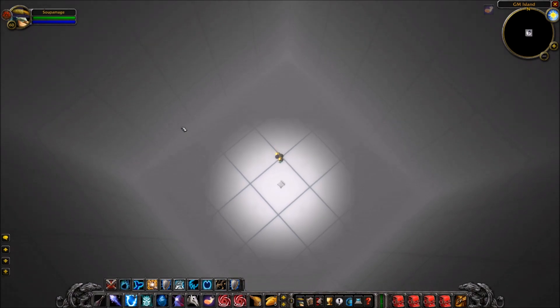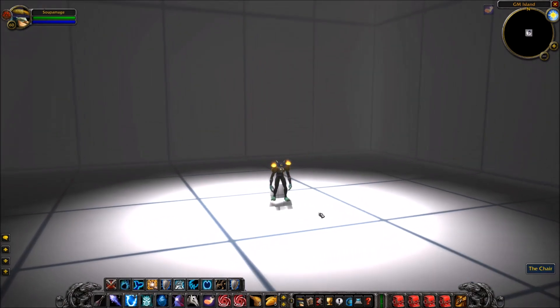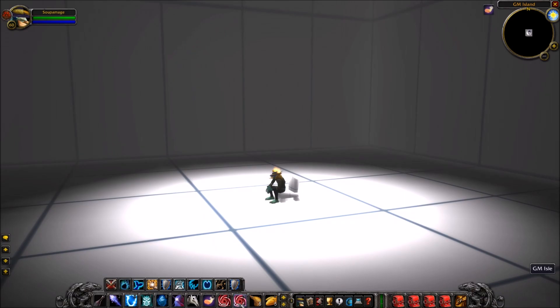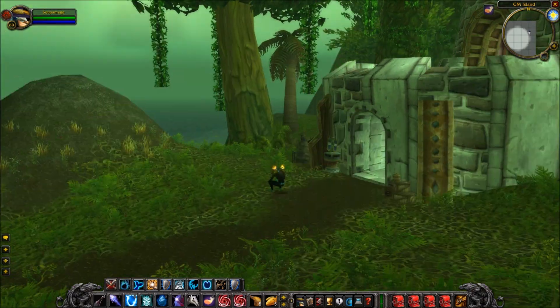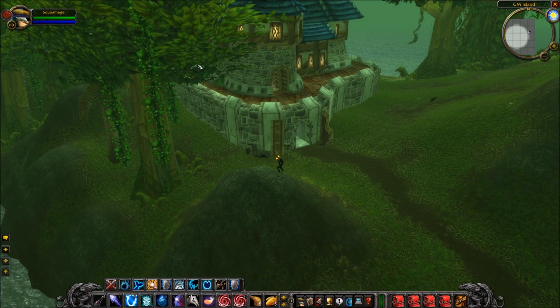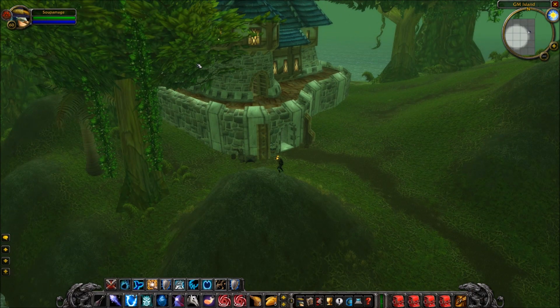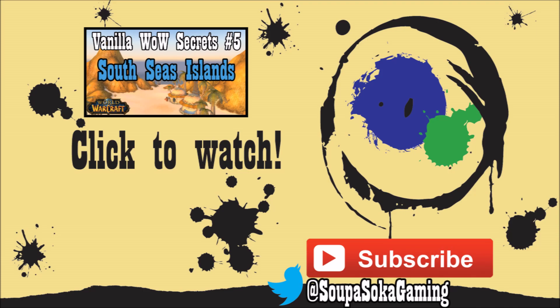So this is basically the entirety of GM Island — there's not much to it. There's a little house, a little boat, a couple chairs you can interact with in the house, and of course this hidden chair all the way underground underneath that mountain. You can see I'm still stuck in the sitting stance, which is kind of funny. If you know a way to access this on a vanilla server without using GM commands, let me know — I'd be really curious. Everything I tried, I could not get here without becoming a Game Master and cheating my way to the island. That's Game Master Island. Thank you guys for watching; I'll see you next time.